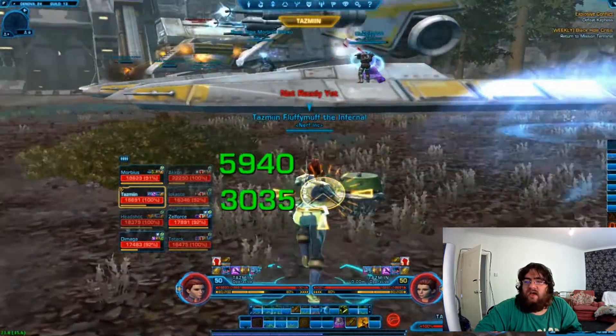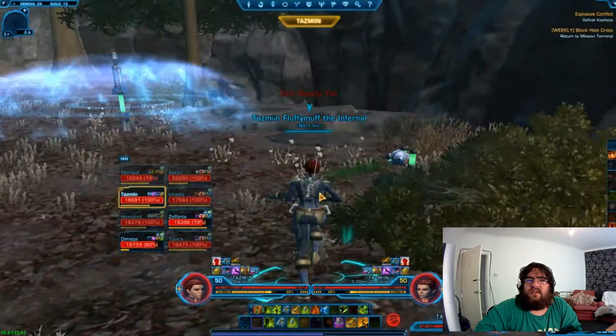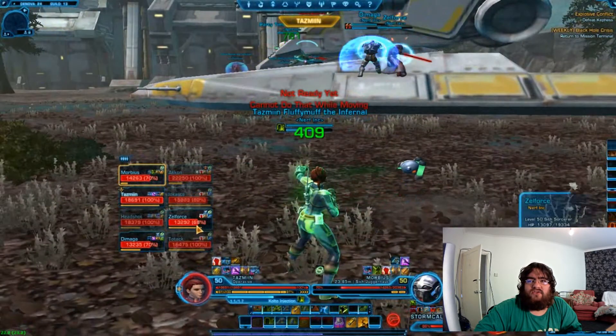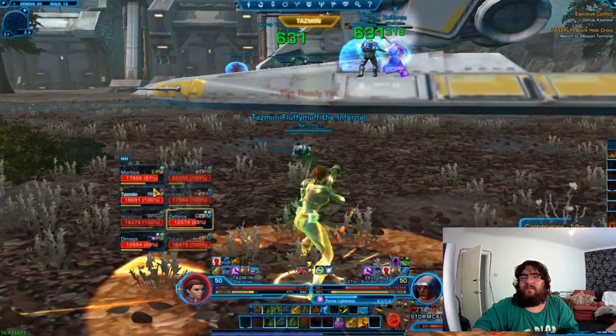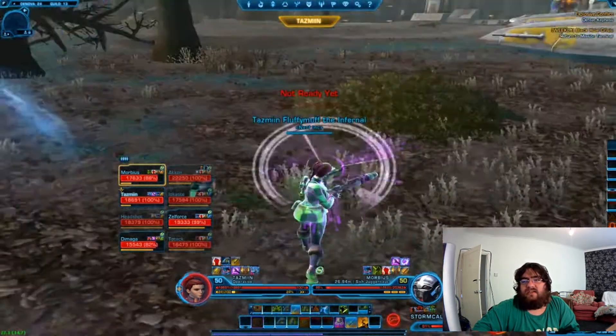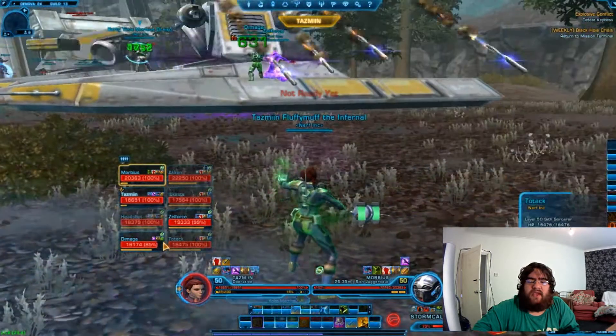Unless you're a tank. On Stormcaller you want to have the ranged and the melee DPS all grouped up on Stormcaller — I'll explain why this is important in a minute. On Firebrand they can spread out a bit more, but it's generally a good idea to stay grouped up for group healing.